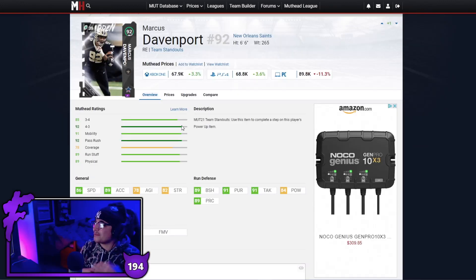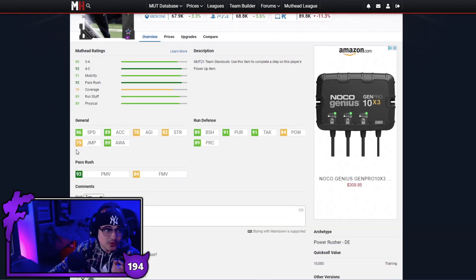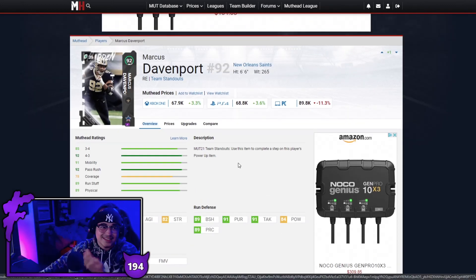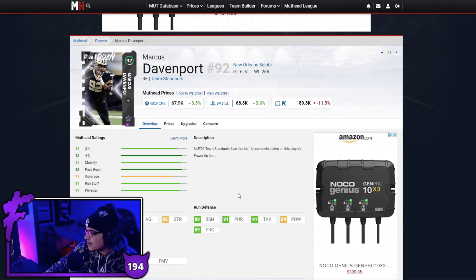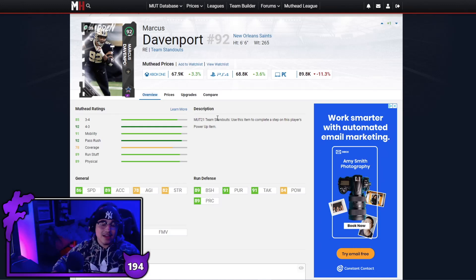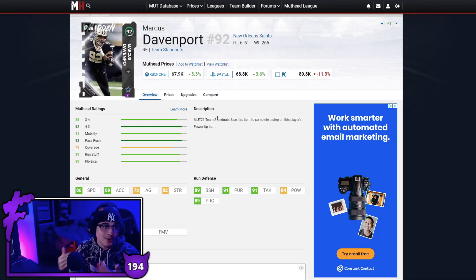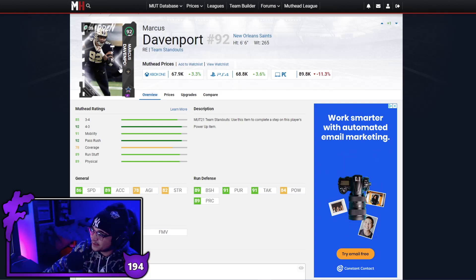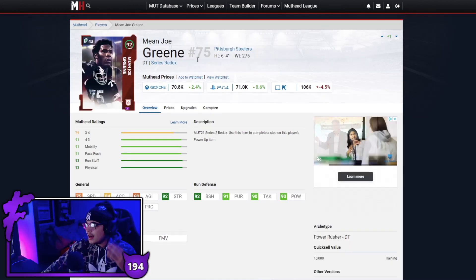Next up we've got Marcus Davenport — this man is 6'6 with 86 speed and 93 power moves, so he's more of a power rusher. Good block shed, good pursuit, good tackling. Hit power really is not that important this year — I still don't value it as much as having good block shed and good pursuit. And being 6'6 — there's no chem for height. Davenport, this card definitely plays crazy.